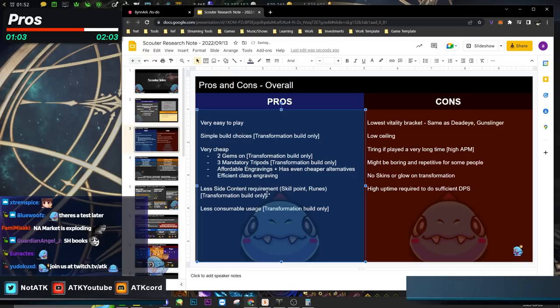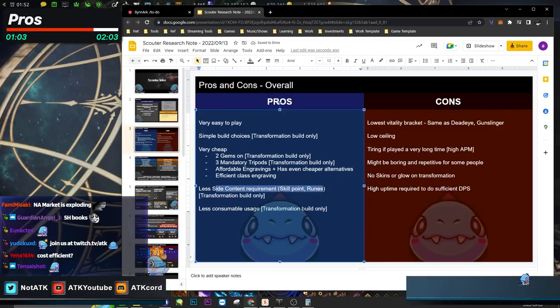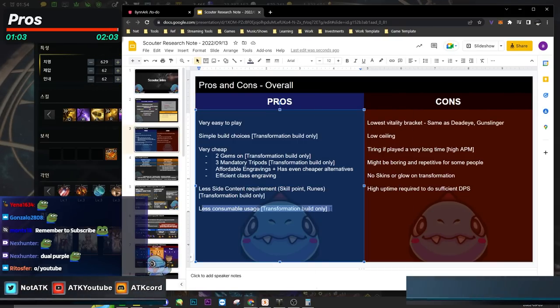You have less side content requirements as well — you need fewer skill points, fewer runes, and fewer consumable uses. This applies to transfer meal only. This is the exact same point as Blue Gunlancer — Blue Gunlancer rarely uses pots because they're very tanky. The same is true for Scouters.